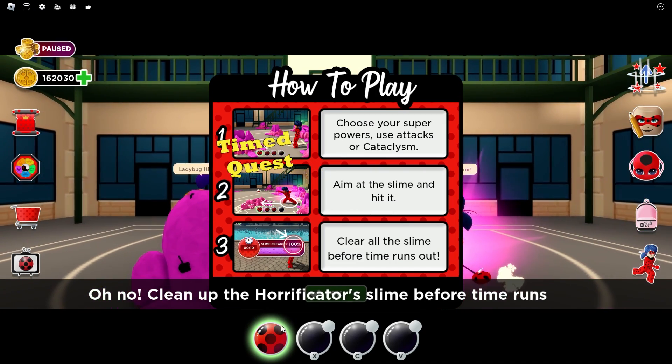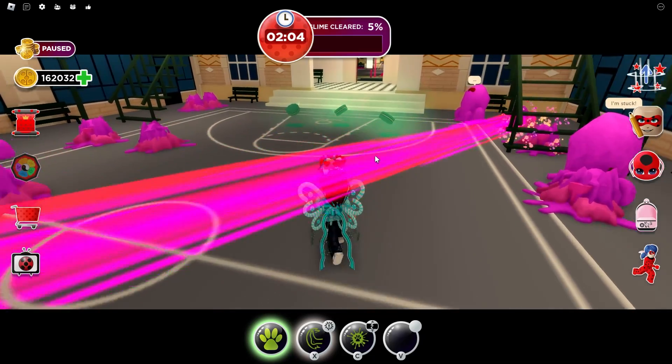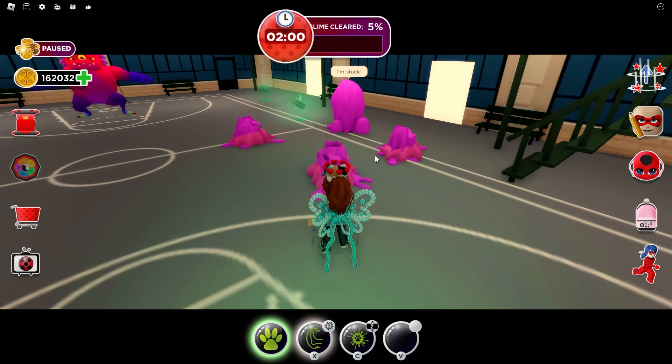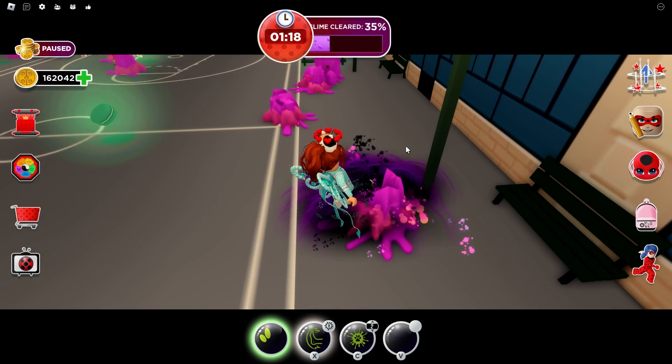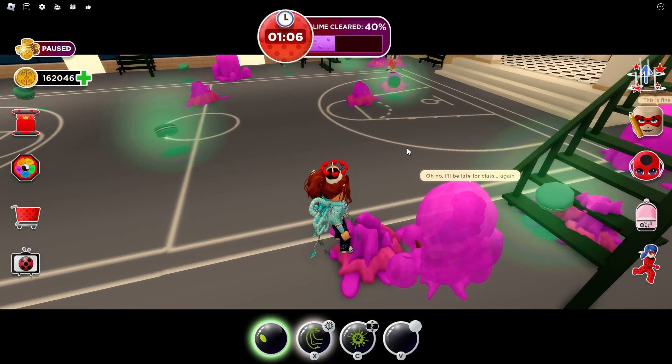Aim at the slime and hit it. Okay, I obviously need to change powers. I'm gonna collect all these little cookies. I have to get rid of, like, 25 of these guys. You can do that. So at least they don't hurt you. Oh, there's a person in there?